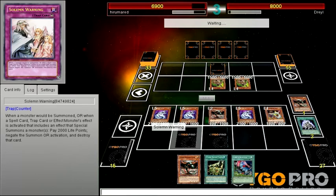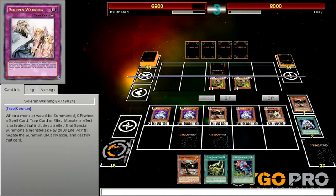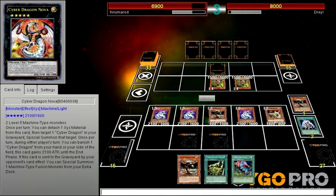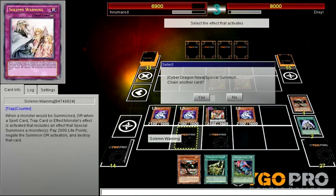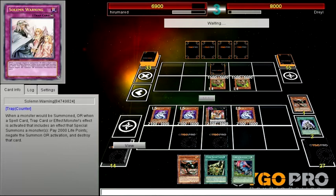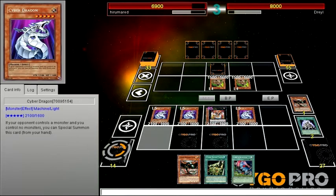Let's go into some special summons — Wind-Up Arsenal. Let's go into this one first. Hells yeah. Then we're going to go into a Wind-Up Arsenal. Maybe he has an Effect Veiler in his hand or a Maxx C. It has something to do with that.